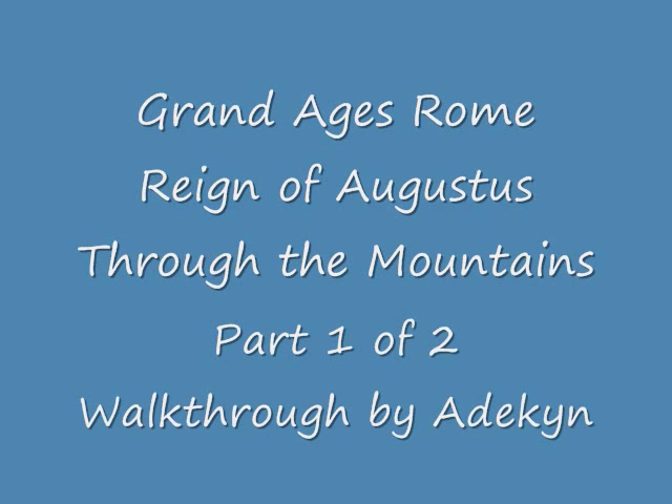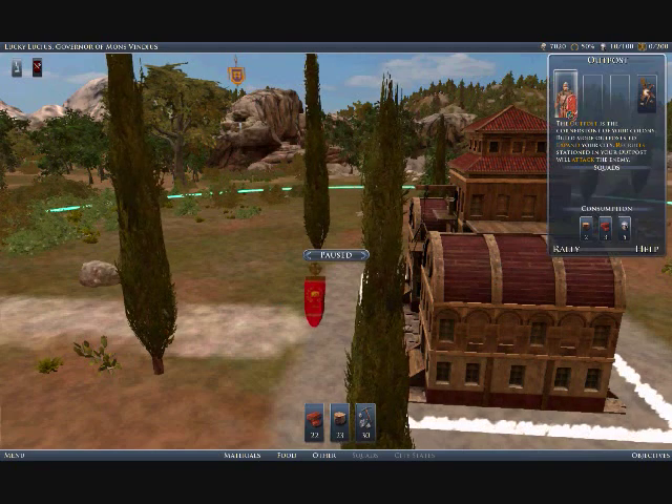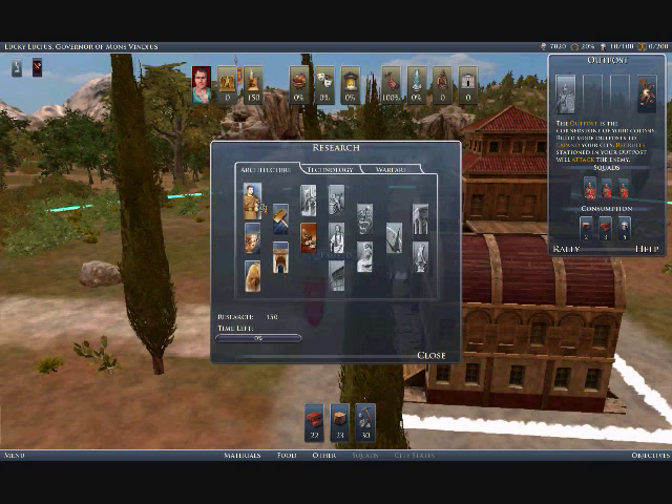Hi, this is Atikin with another of our Grand Ages Rome Reign of Augustus walkthroughs. This one is a mission called Through the Mountains, which is just an excellent mission — perhaps the best one of the bunch.